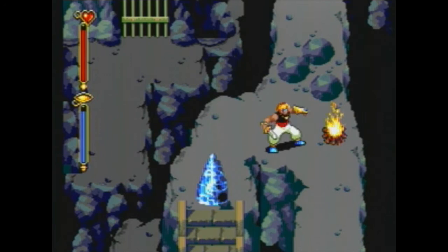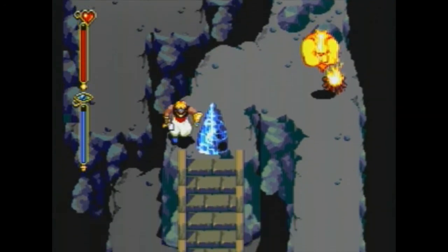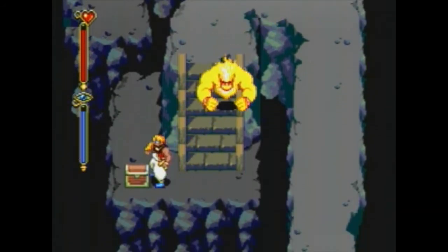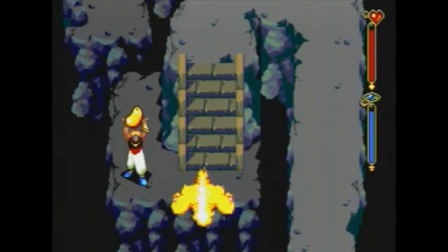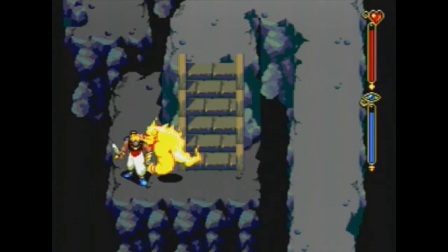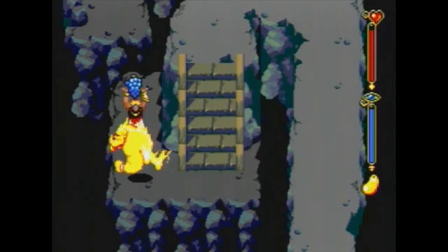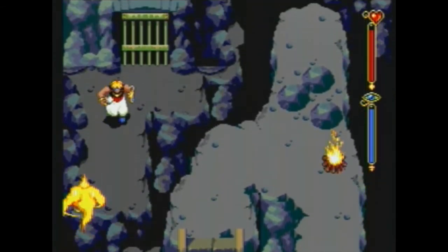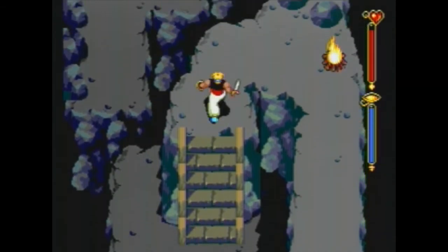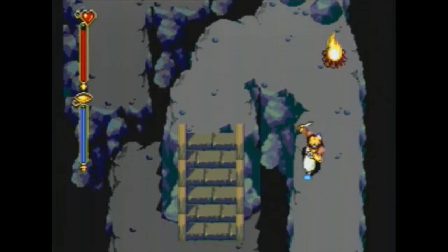Now we're going to get rid of the fire — I mean, not the ice crystal. I can't talk today. We can go ahead and bust open this treasure chest, but there's not really much I could swap out. So what I ended up doing was dropping the grapes, using this, and then picking the grapes up again. Now we need Bo, so we're going to do one room's worth of backtracking — and we don't even have to go all the way to that platform; we can summon Bo from here.